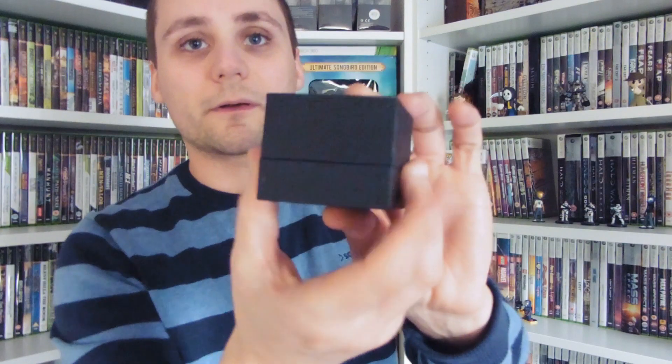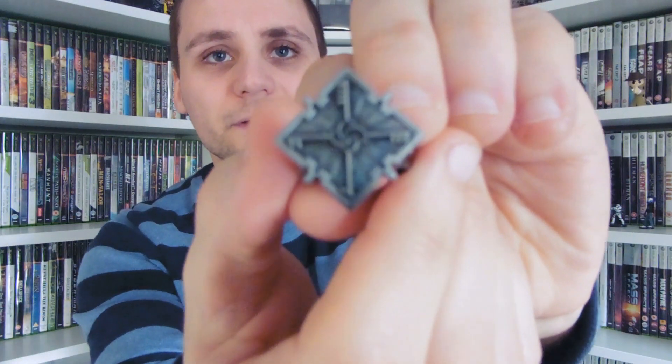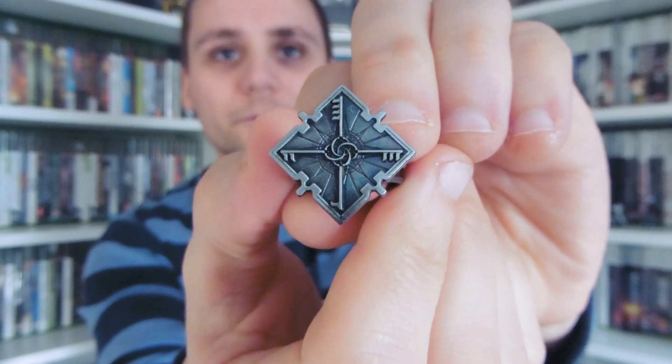Now for the ring — a nice Dishonored 2 authentic ring box. It has a nice purple inlay and the ring is actually metal, not plastic, which is a bonus — usually these are plastic junk. It's a nice ring with four key symbols on it. It does fit on one finger, a little loose, and tight on others, but it's not like I'm going to be wearing it anyway.